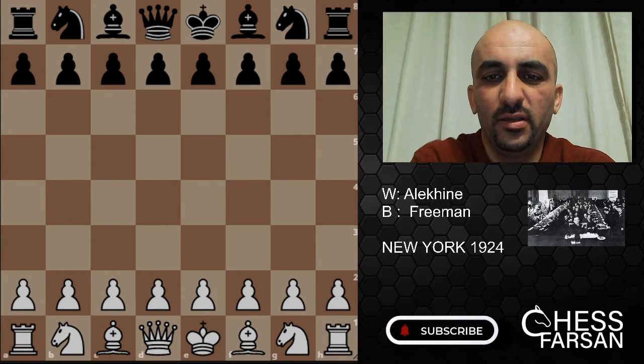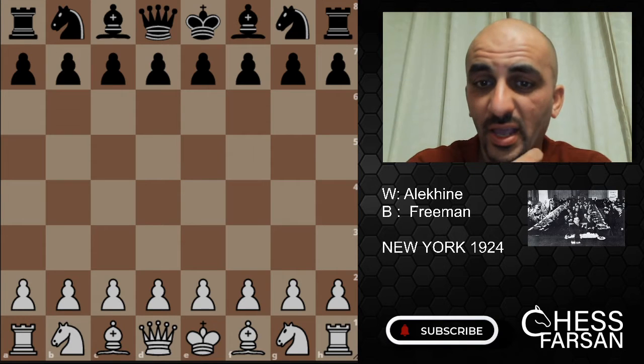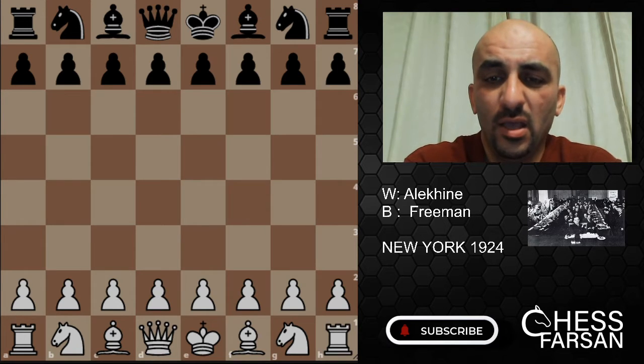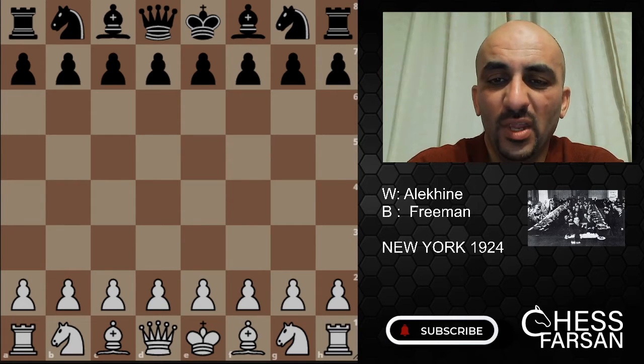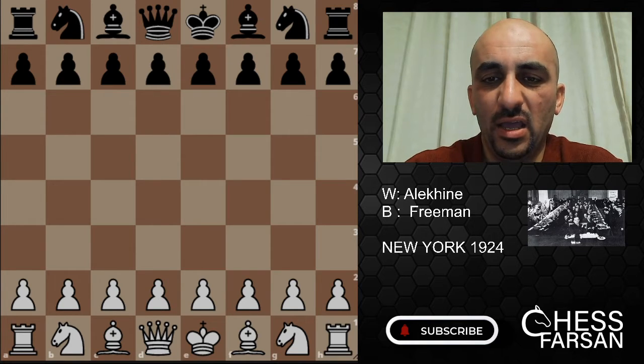Hello guys and welcome to my channel. Today we have a very nice game from the history of chess. It's been played by Alexander Alekhine, one of the best chess players ever born. He was playing a simultaneous chess — playing against 24 players at the same time on 24 boards, and it's blindfold chess, so he doesn't see any board. Even with all these difficulties, he was still able to make such a wonderful game, and it's one of the best games in chess history.